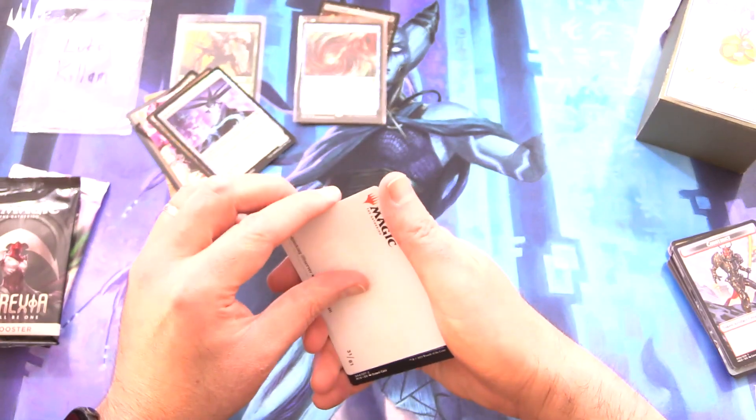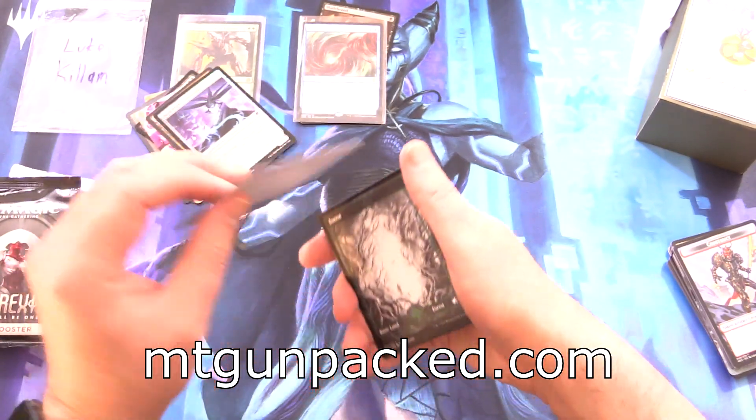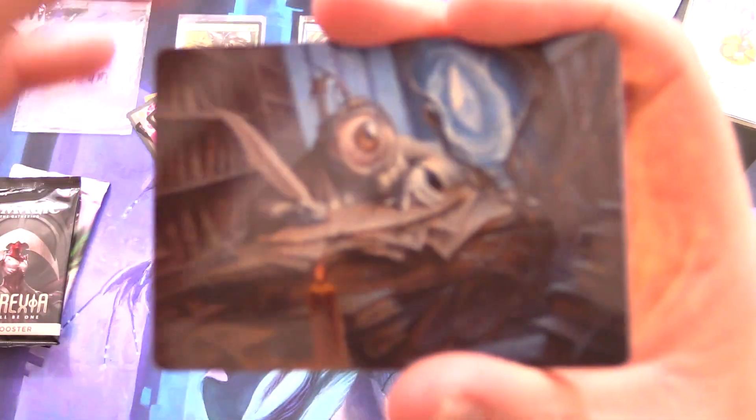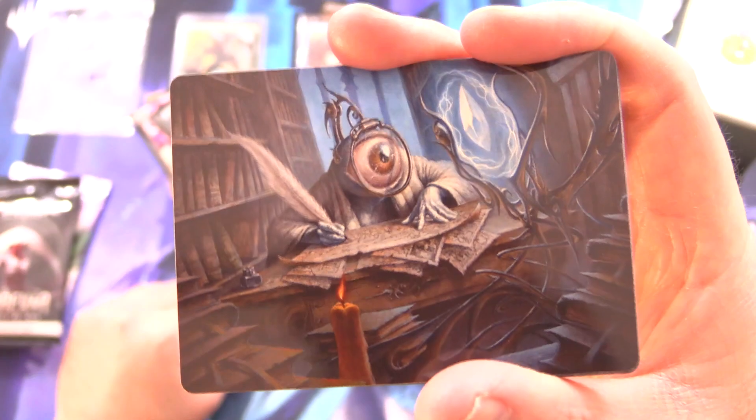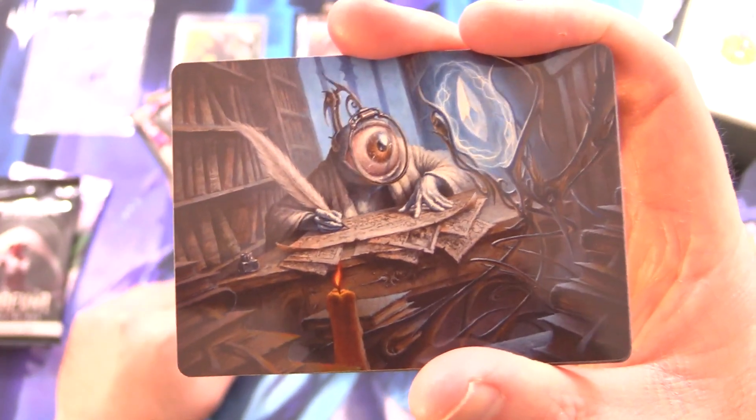If you want to pick up your very own Chaos Box and you live in the US, check out MTGUnpacked.com. We've got those for sale — these are the Phyrexia theme like the ones you see in this video. Definitely check them out.